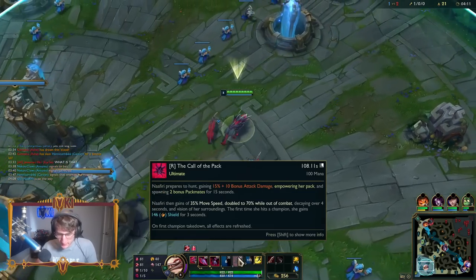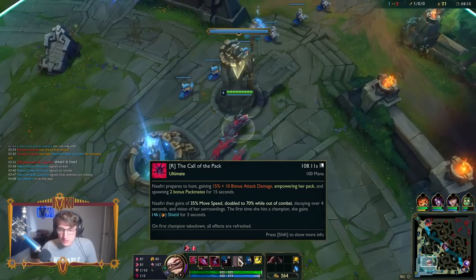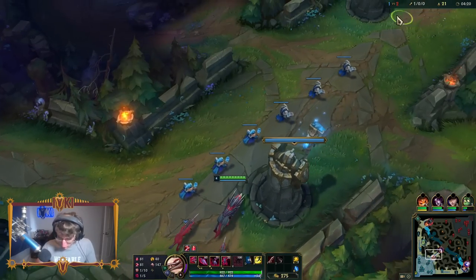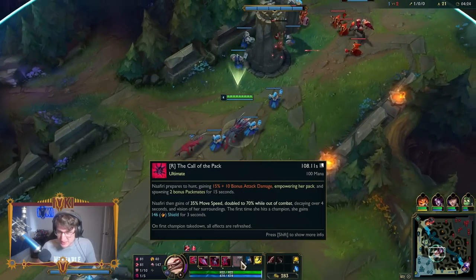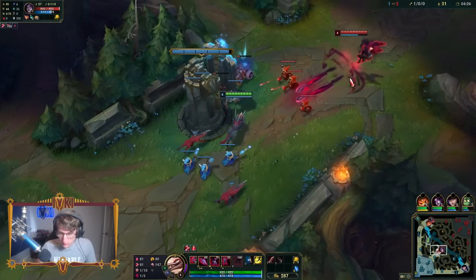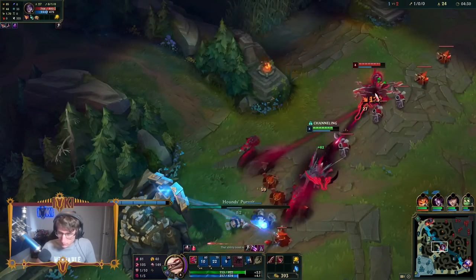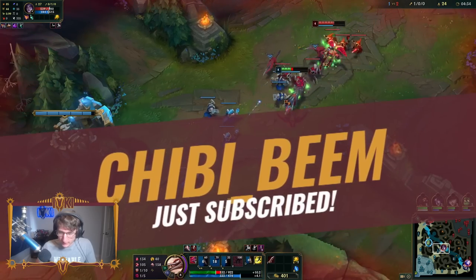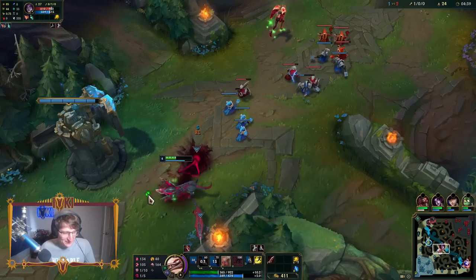And then her ultimate: Nefiri prepares to hunt, gaining 15% plus 10 bonus AD and powering her pack and spawning two more - so there's going to be five of us total. Nefiri then gains 35% movement speed, doubled to 70%. I did a lot of damage, but not there yet.